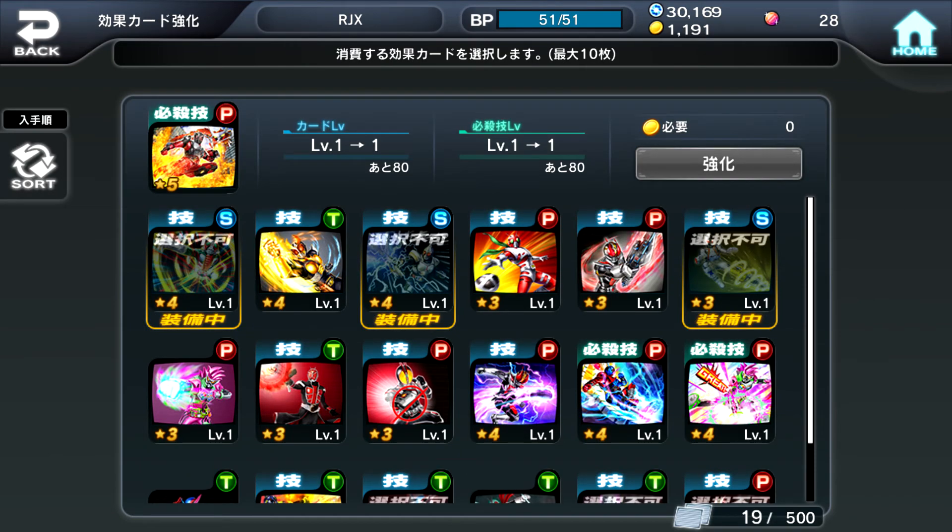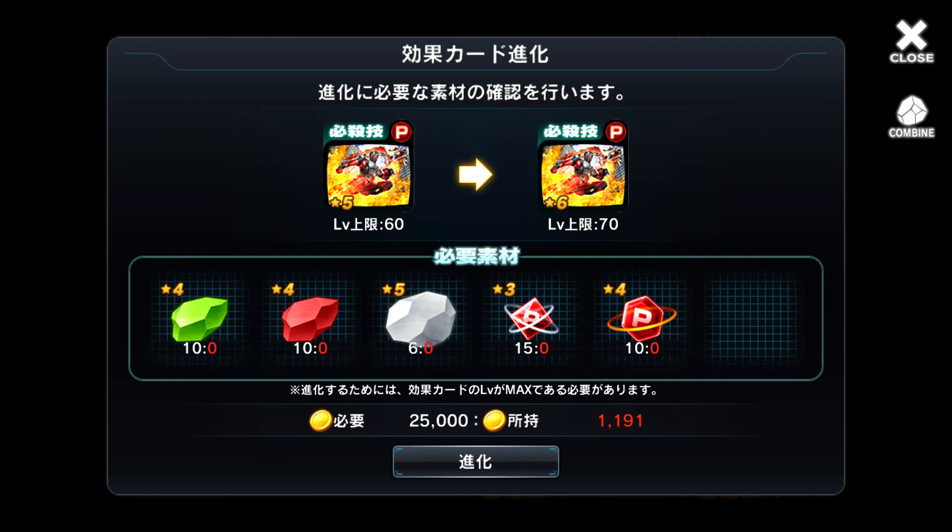Up next, let's take a look at the pages for effect cards. For the effect card enhancement page, this is basically where you feed effect cards with other effect cards to increase their card and action level — typical mobile game stuff. As of now, I'm not sure what cards exactly you need to use to increase the card's action level. Maybe you need to use cards of the exact same type — I've tried using cards of the same rider but that didn't work. So maybe it has to be the exact same card, or cards of higher star level, or maybe they'll just be special effect cards for increasing action level. On the effect card evolve page, after you select an effect card, it brings you to a window showing the materials you need to evolve it — in this case, 5-star Ryuki Final Van to 6-star Ryuki Final Van. Just like enhancing your riders, these are the materials you'll be needing from the daily and time-limited quests.